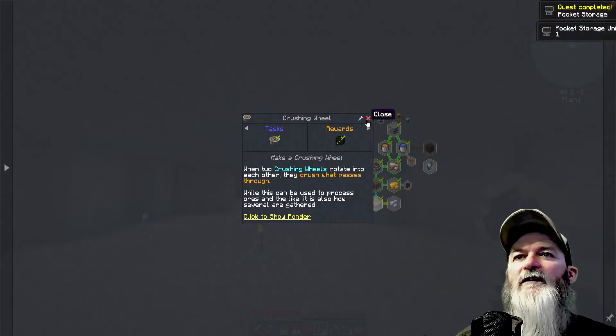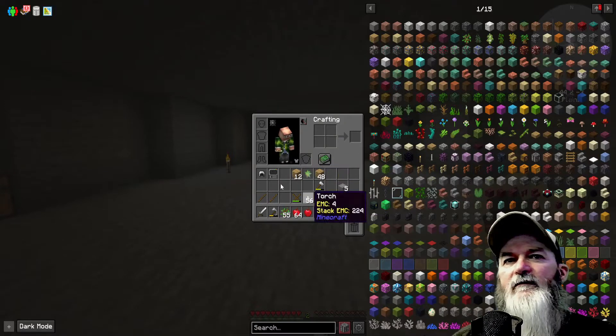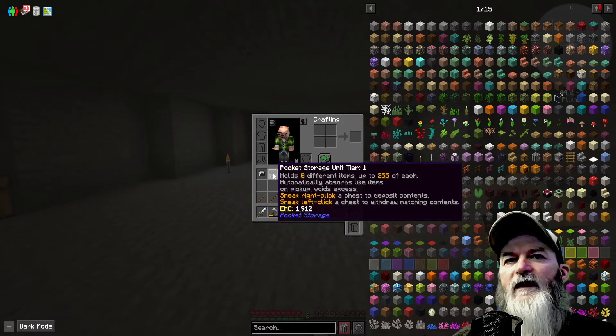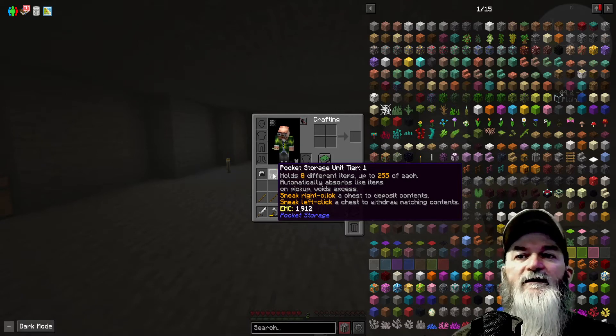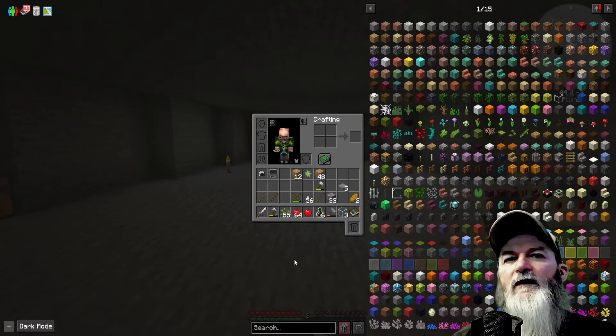Pocket storage unit — nice! Hold shift for information: holds eight different items up to 255 of each, automatically absorbs on pickup, voids okay.